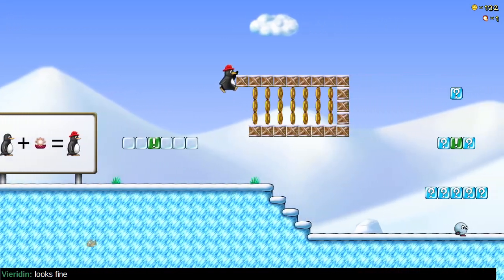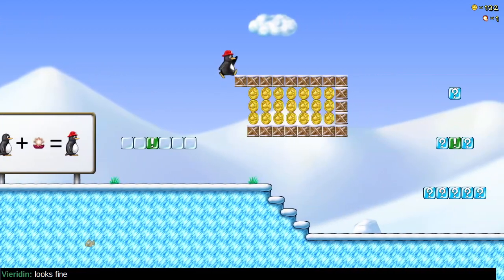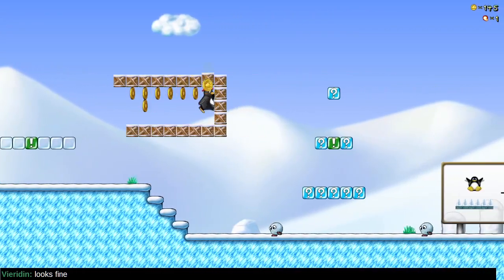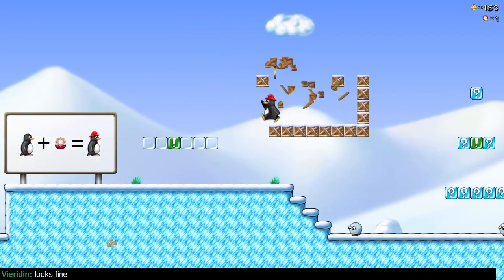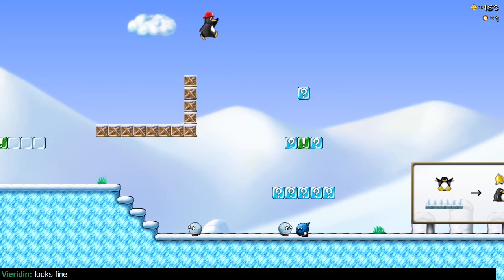I'm annoyed. Surely there's some way to make it in here. Can I duck? I can squat and jump — did not know that. I think that's new to this version.